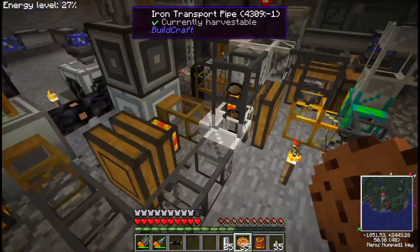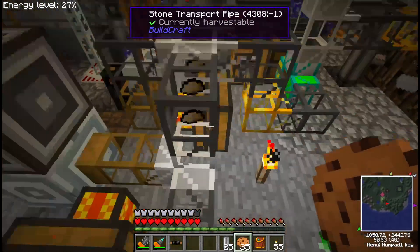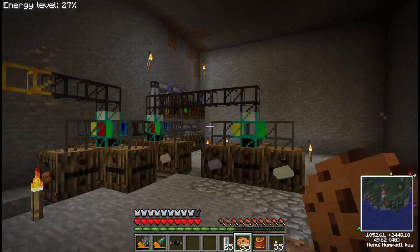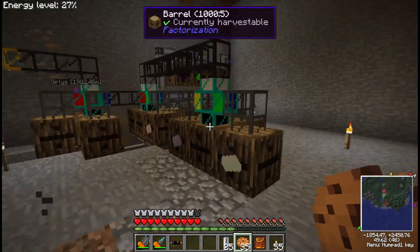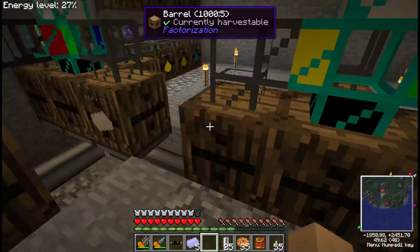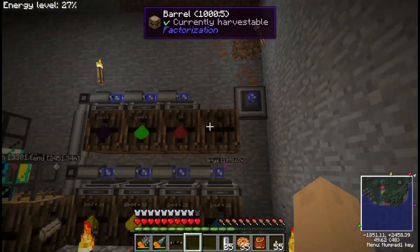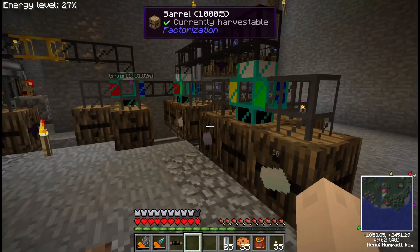Depending on what it is, depends on where it goes. If it's like ingots, it goes into a furnace right there, which will get automatically cooked and put through this pipe. All the ingots and stuff get sorted out through here. I did get the storage buses put on the bottom of all these now, so that's all figured out — finally a thing that was supposed to be done a long time ago.